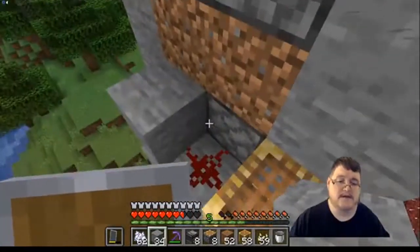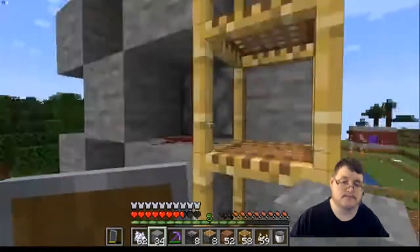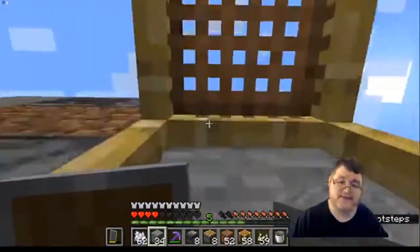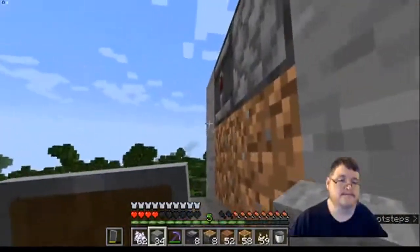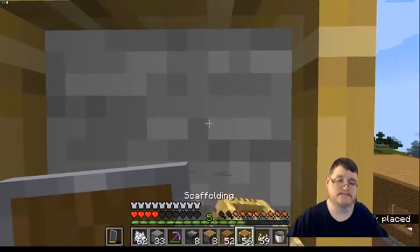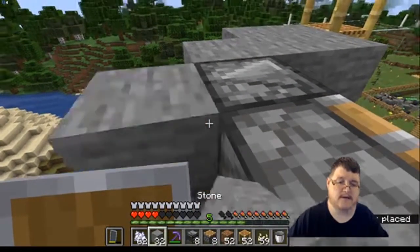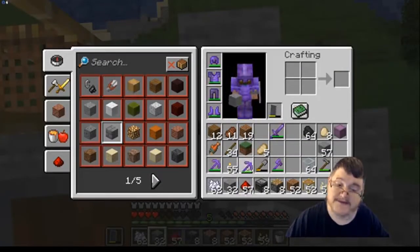Okay, so we need a stone. Scaffolding — whether it's scaffolding or a ladder. Leave it to me. Okay, here we go. We need a little more and a few more items in the hotbar.